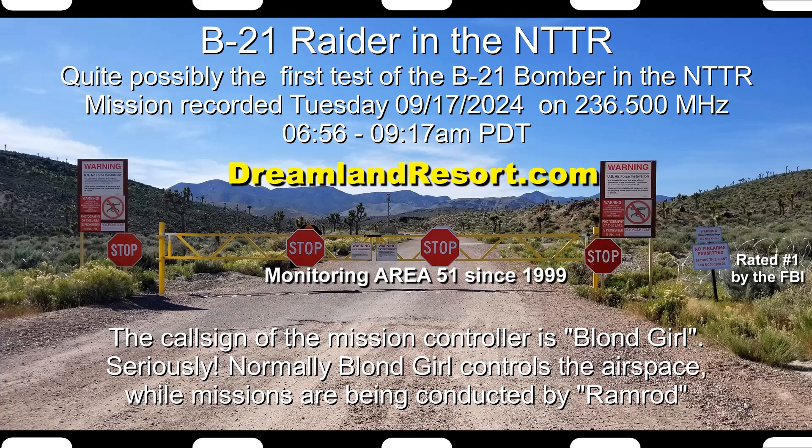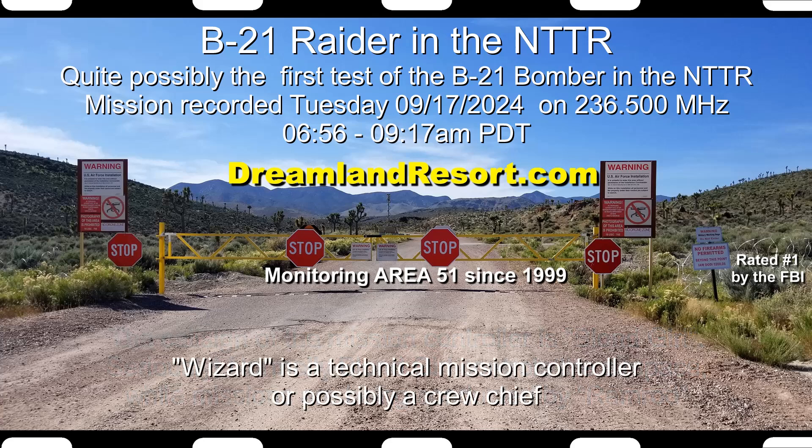Pitch plus 2.5, roll level. Portal plus 10, throttles maintain 370. Right to left 2.5. To left 2.5. Condition. Roll right to level. Right to level, condition. Right to right 2.5. Condition. Right to right 7.5. On condition. 1.9, profile 1.